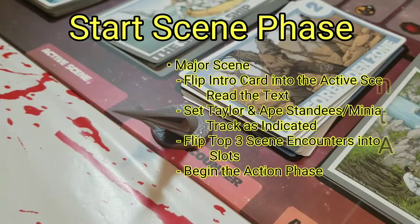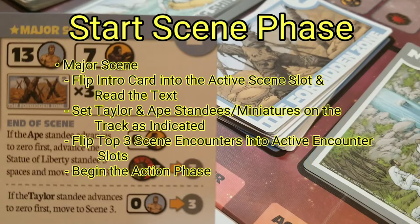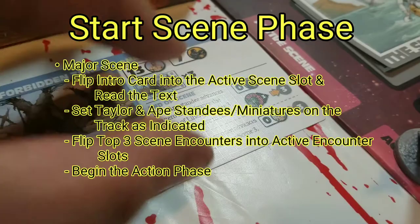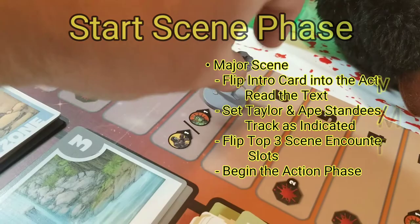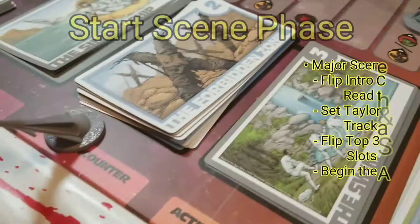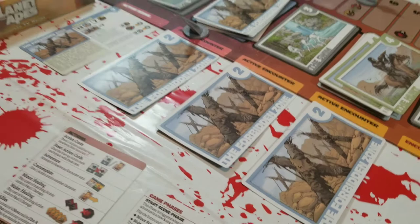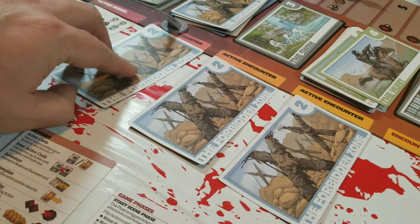I want to show two scenes to explain this. Remember the intro cards have inverted borders. You turn one over — for example, a major scene, scene two — and it'll say '13 and 7' at the top, plus 'times 3.' So Taylor starts on 13, the gorilla starts on 7, and you draw three encounter cards. I don't want to spoil the cards, so I won't flip them, but you place them face up and work through the encounters on your turn.